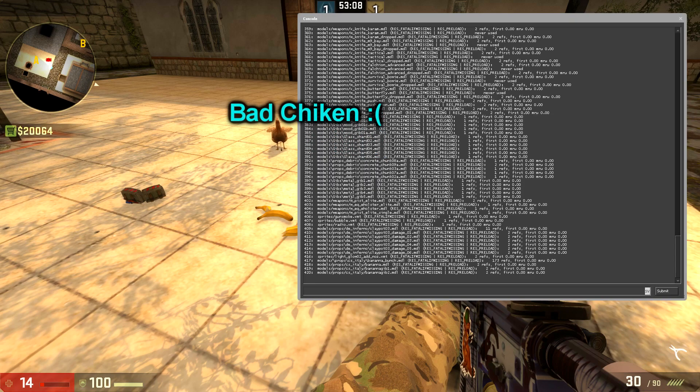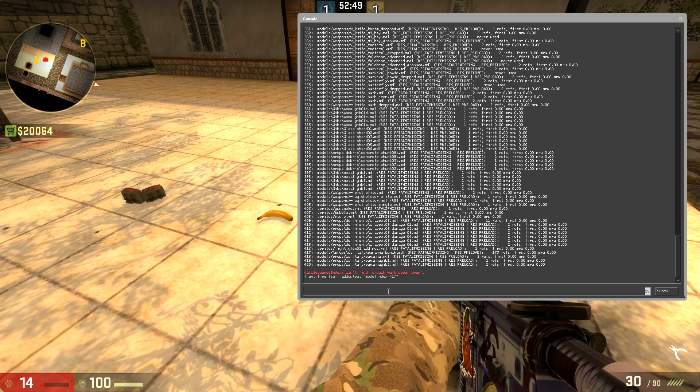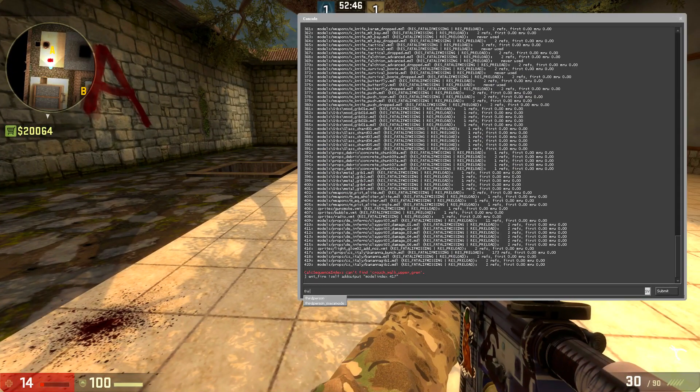Something to keep in mind when spawning in new props: the prop you spawn in will always be at the bottom of the list, so it will always be very easy to find — except for chickens and other props that already exist inside the map.